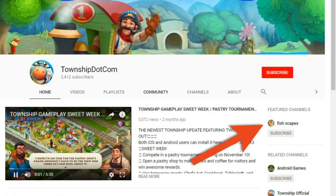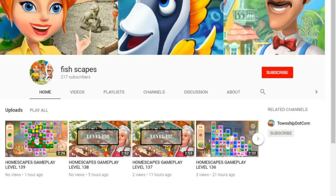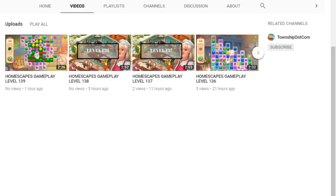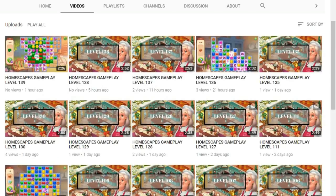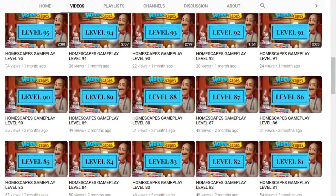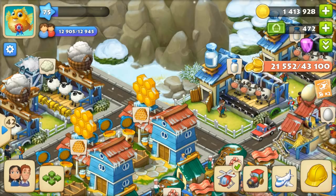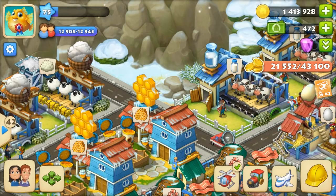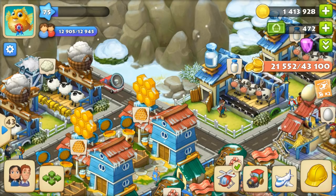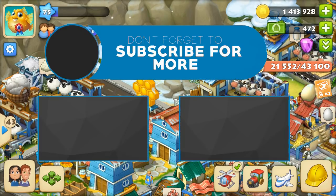I have a second channel called Fishcapes where I play all matchmaking games. Right now I'm playing Homescapes — if you play Homescapes please subscribe to my second channel, I'll leave the link in the description. Comment below which video you want me to upload next: how to level up in zoo or town, how to get coins, how to buy more boxes in the market, how to get mining tools, or any other ideas.